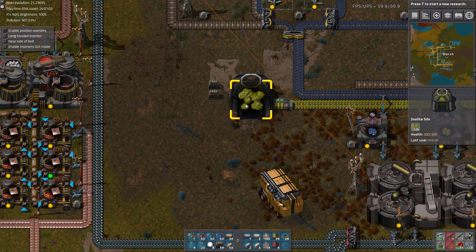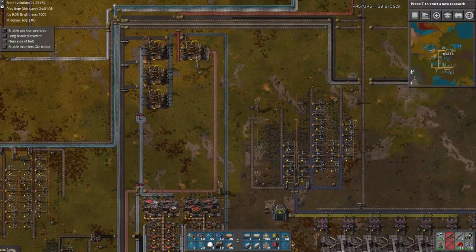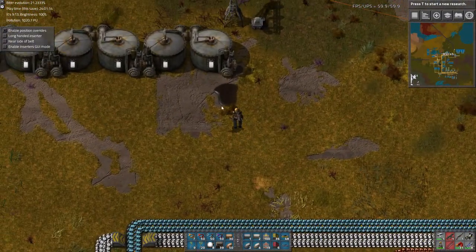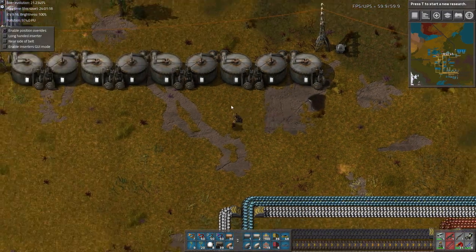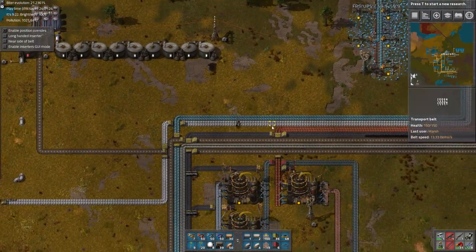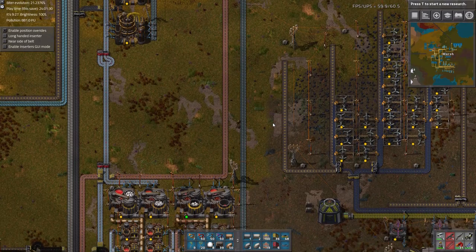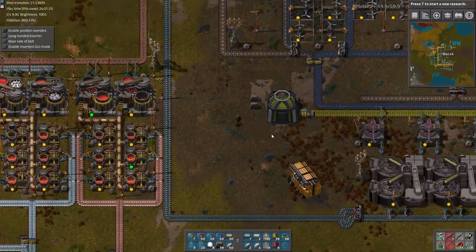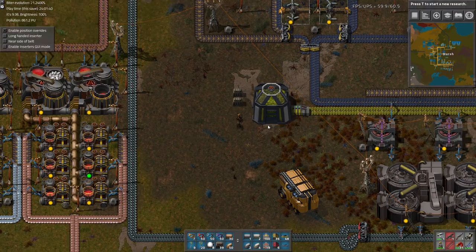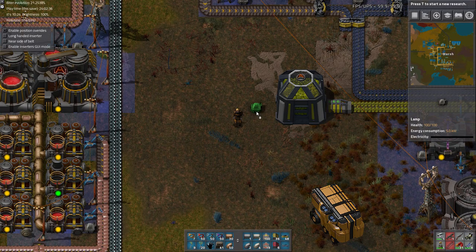We basically have the storage chest, but we don't know how much is in it just by looking at it. You kind of know how much is in the liquid containers because you can see a level indicator right there, so you can tell it's pretty full — but even then it's kind of hard to see. You can't really tell unless you hover over it. So in the spirit of having the factory be easier to run, we can do a series of lights to show how full the tank or silo is. We could use as many lights as we want — how about four indicator lights?